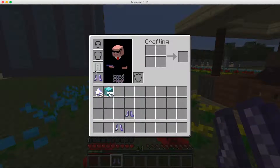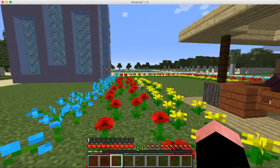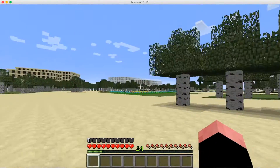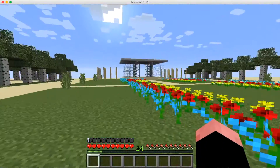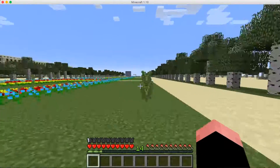There's a third pair of boots which are probably my personal favorite: the teleport boots. These are the most expensive and the best. If you hold shift and look in any direction, you can go super fast in that direction — look how fast you go.